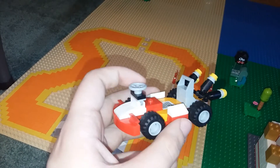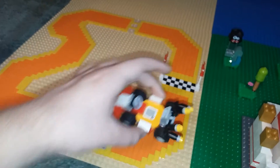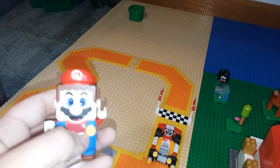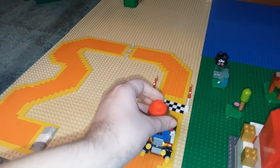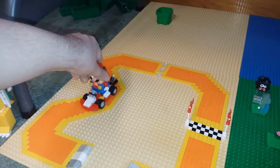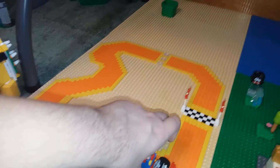This is the Mario go-kart — you can put the wheel in front and put him on the car. He gets coins for going around the track, and there's a little jump for him to go over.